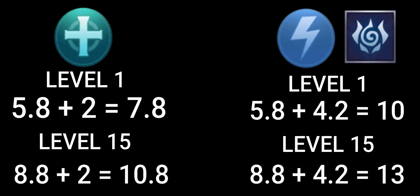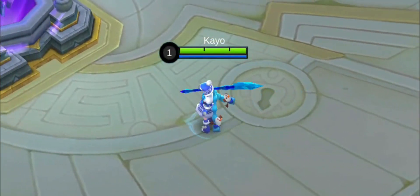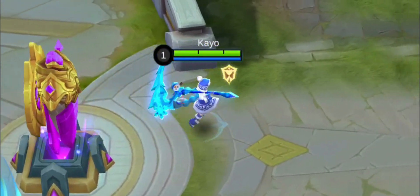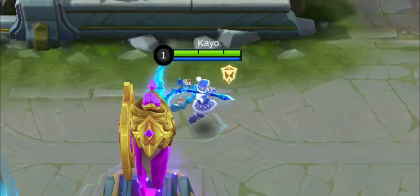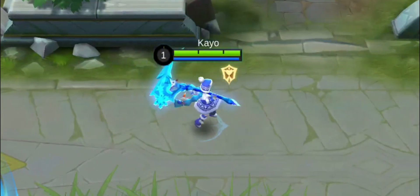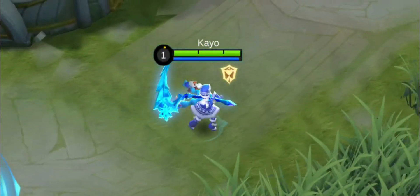Your mana regen increases by 0.2 per level, so you will have 6.4 mana regen at level 4 — exactly what you need if you are using a different emblem. At level 4, you can regenerate mana more than you consume when spamming your first skill without an emblem. You can also use Endless Battle or Thunderbelt to increase your mana regen. Since Ruby's movement speed is slow, you can spam her first skill to travel and roam faster, and with its low cooldown and low mana cost, this will be pretty useful.